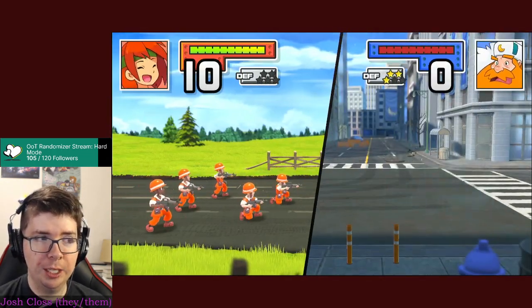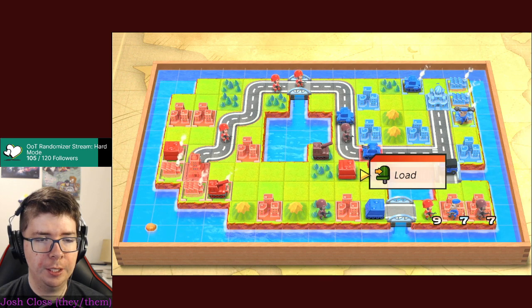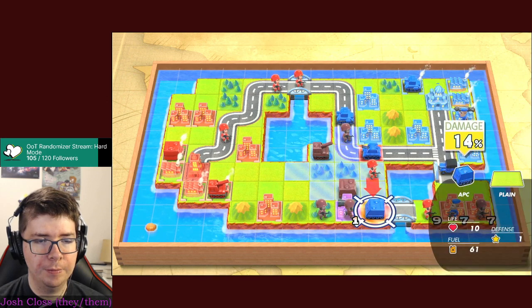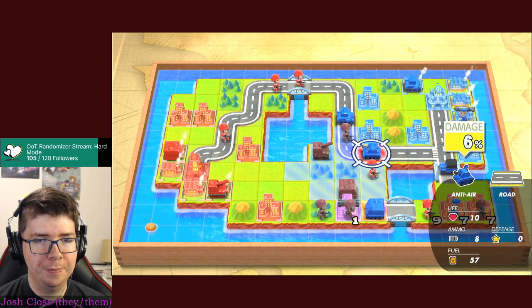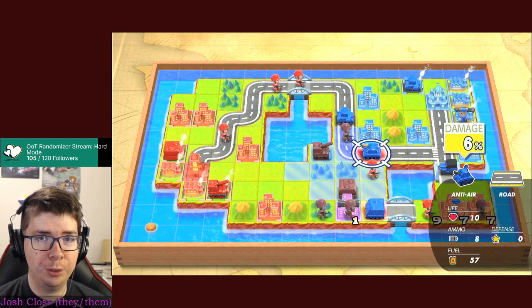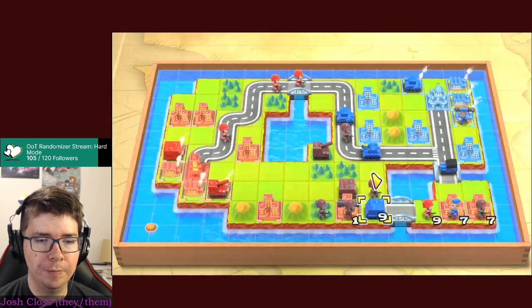The machine guns don't do great against a tank. I'm going to have you hop down here to heal up. Going after the anti-air would be a bad idea - I would do maybe one point of damage and probably be taken down to four HP if I'm lucky. So I'll try and mess up this APC instead - that's the most advantageous thing this infantry can do at the moment. Not great, but better than nothing.